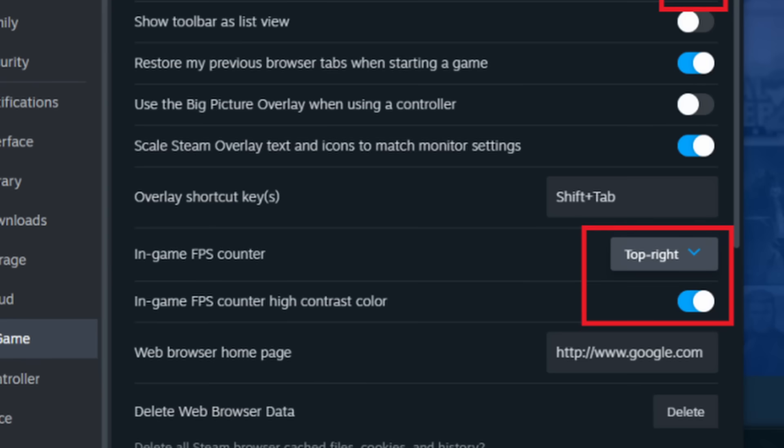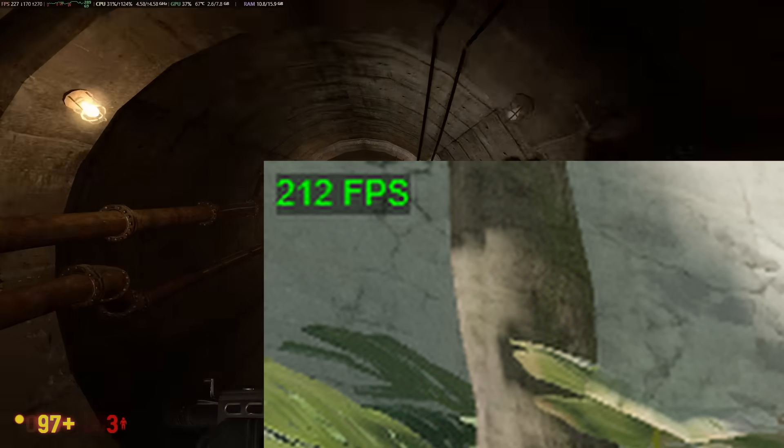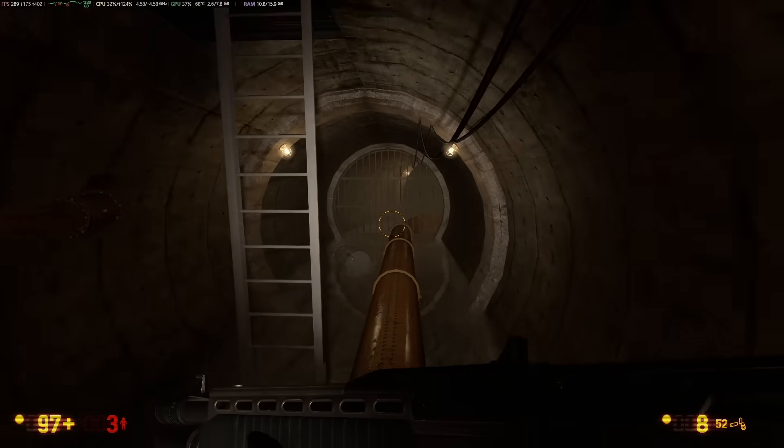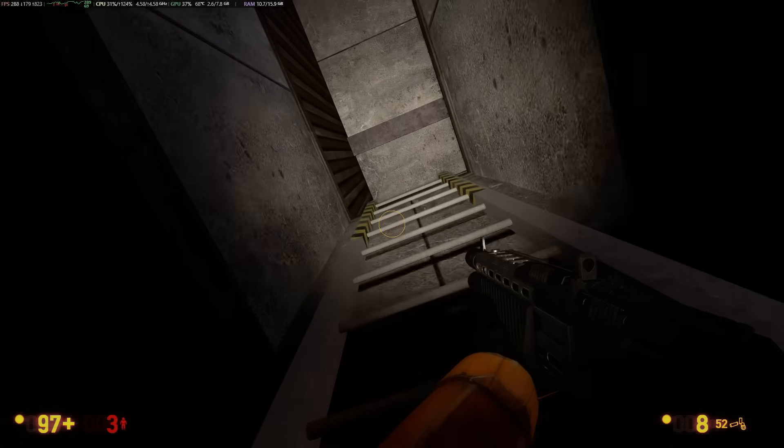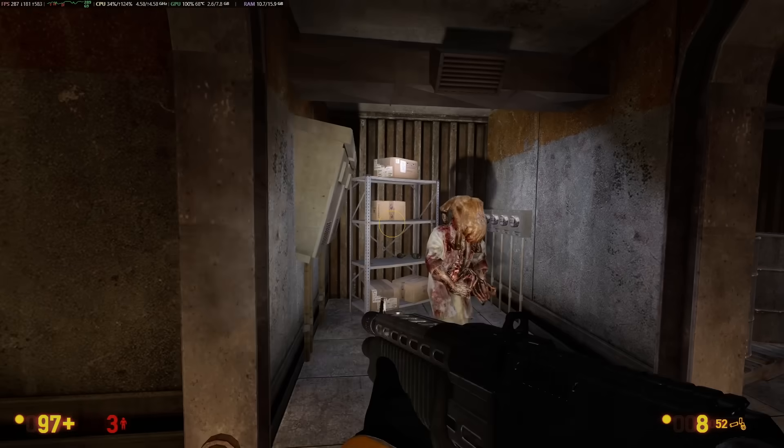Before, it was simply just an FPS counter that you could enable in your Steam settings. It would let you choose what corner you wanted it in and would simply show your FPS. While useful for a quick performance check, it offered no insight into why a game is running poorly or how system resources were being used.